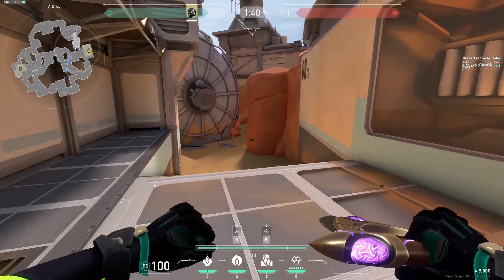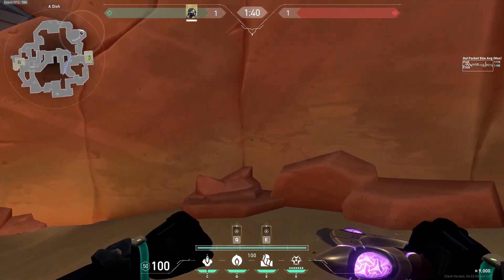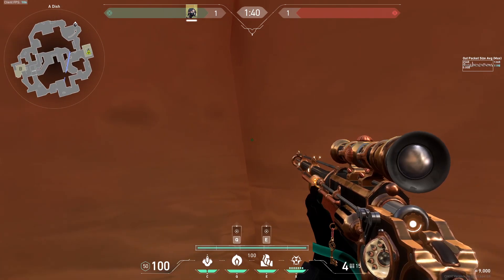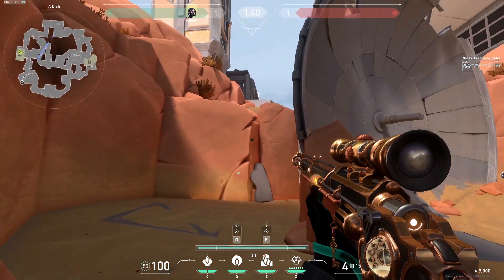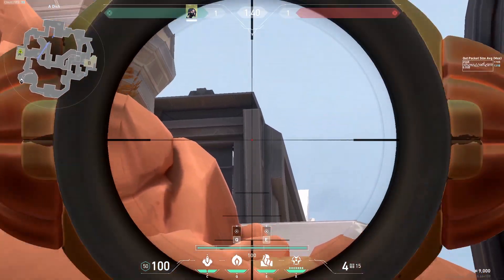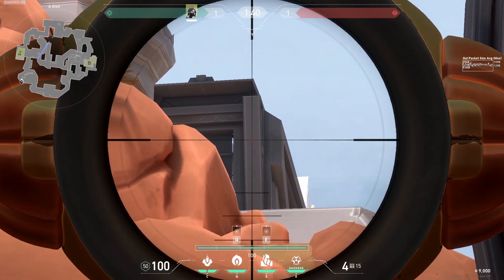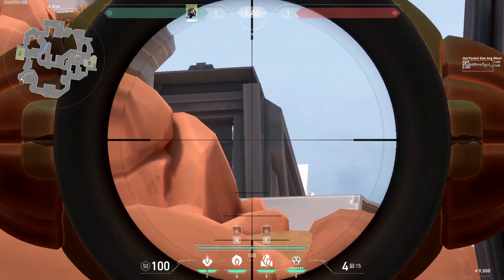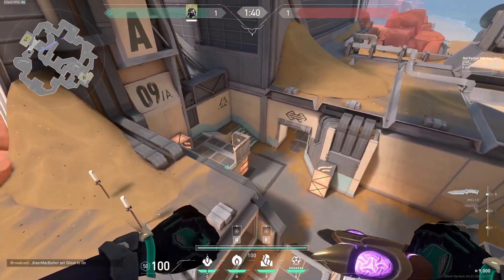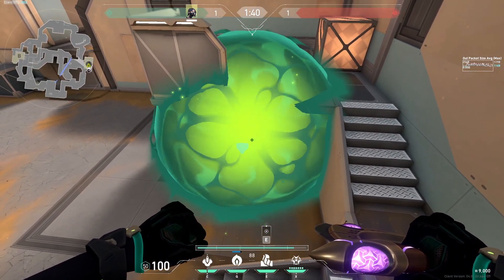So once the spike is planted, you want to go over here to A-Drop, get up there, and start making your way to Dish. Over here, you're going to notice this line on the wall over there. You're going to stand against it like that. Now from this wall, you want to look over into site, and you're going to notice that there's this metal bar thingy over there. I don't know how to describe it, but you can clearly see it. So you want to put your crosshair right at the center of that thing that I specified. You're going to take out your poison and just fire it up. It's going to take a bounce off the wall and will land right there on default plant. Pair that with your poison orb, and no one can defuse the spike.